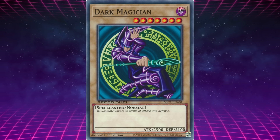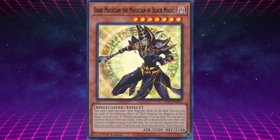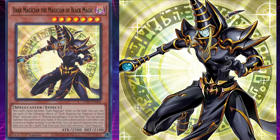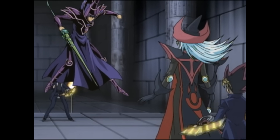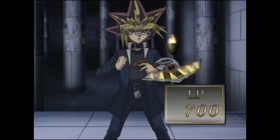Let's start first with Dark Magician. This card got upgraded into Dark Magician, the Magician of Black Magic. This card's name becomes Dark Magician while in the Monster Zone. If Shining Sarcophagus is on the field, you can special summon this card from the hand. If this card is destroyed by card effect and a level 5 or higher monster is on the field, you can special summon this card, then set one spell or trap from your deck that mentions Dark Magician. Some might ask why this card is part of Yugi's Shining Sarcophagus deck — it's because after the end of the series, Yugi re-added this card to his deck, which is what we see in Dark Side of Dimensions.